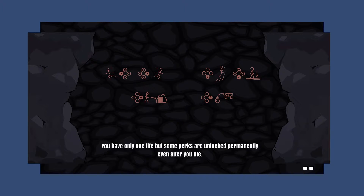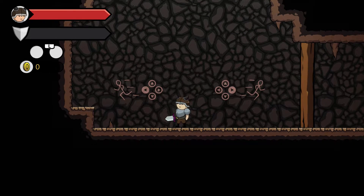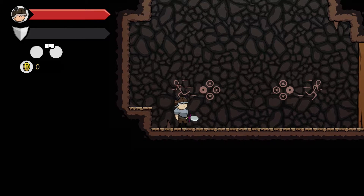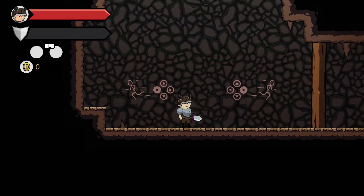Anywho, let's go ahead and start the game. We have easy mode and hard mode — obviously I want to choose easy mode. So this is how it works: you have only one life, but some perks are unlocked permanently even if you die. I want to say this is a roguelite side-scrolling adventure game, which is what it was described as. I'll probably use the joystick.